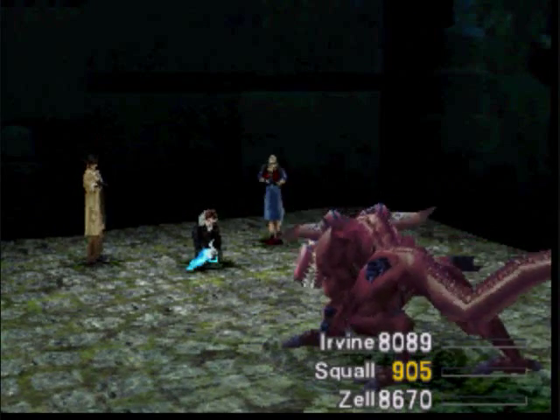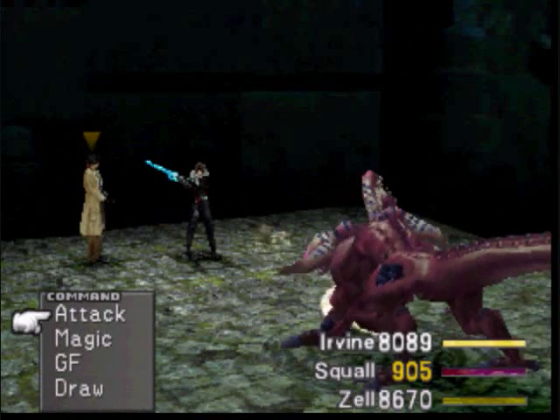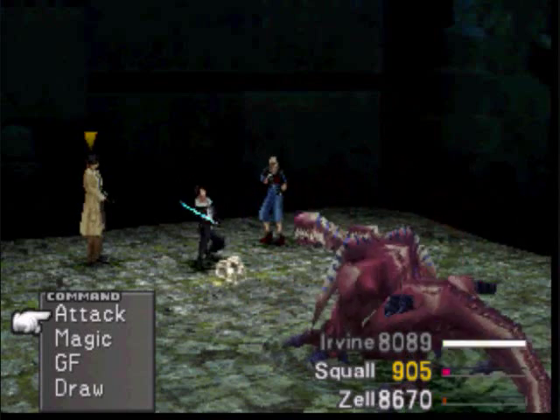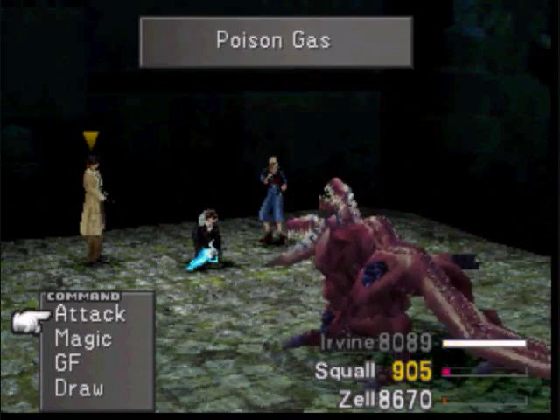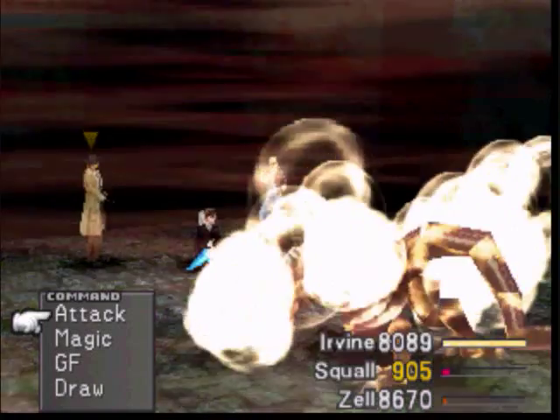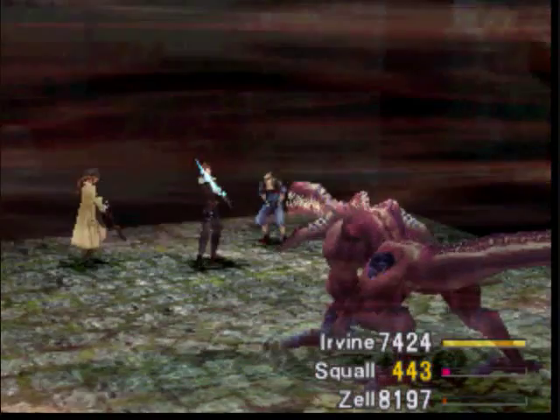I guess there's no point in having encounter none on Squall. By the way, I put Death Junction on Squall, so Squall has a hundred deaths and I put it on Status Magic for him.